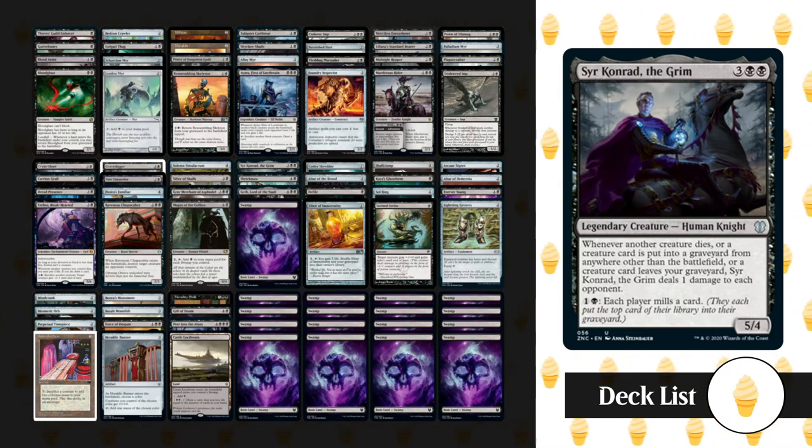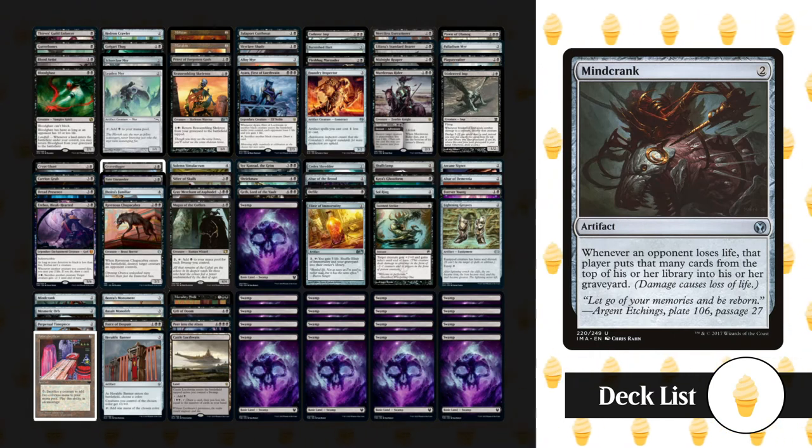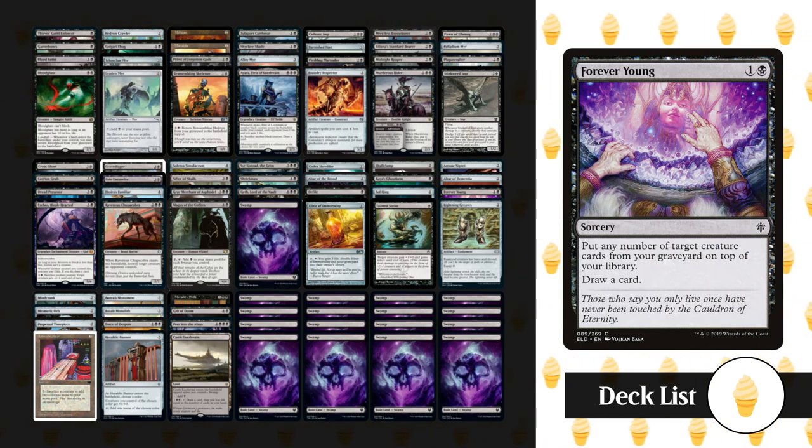We've got two pieces of equipment with Skullclamp and Lightning Greaves, and we're running the Basalt Monolith and Mesmeric Orb combo, which can get us an instant win most of the time. To put creatures in and out of graveyards we've got Altar of Dementia, Tormod's Crypt, Altar of the Brood, Codex Shredder, Mind Crank, Perpetual Timepiece, and Elixir of Immortality. Mind Crank is particularly awesome in this deck as it will snowball all of the triggers we create — each ping that hits our opponents causes them to mill cards, which can in turn create more triggers to deal more ping damage.